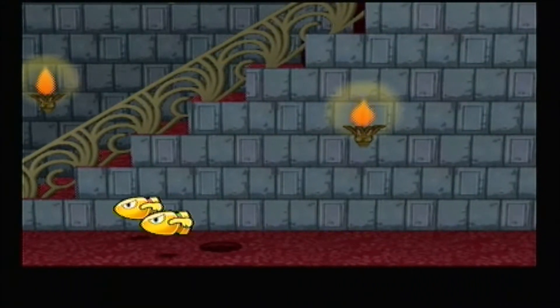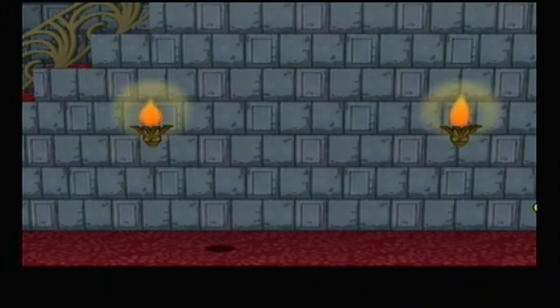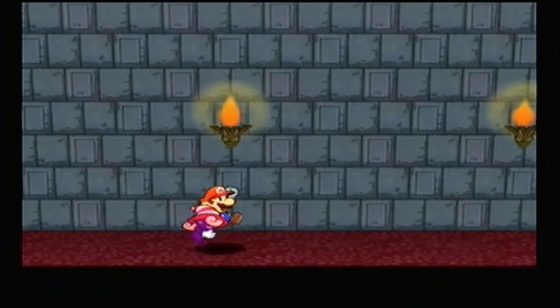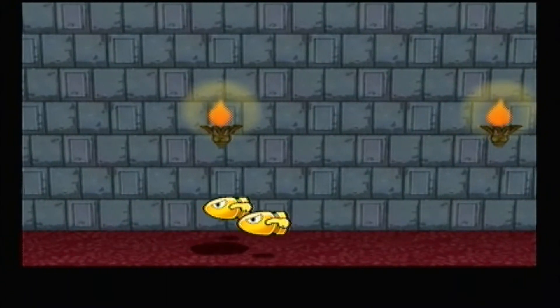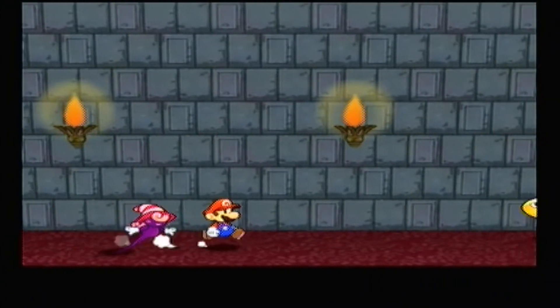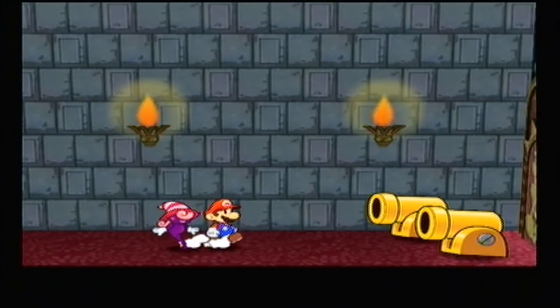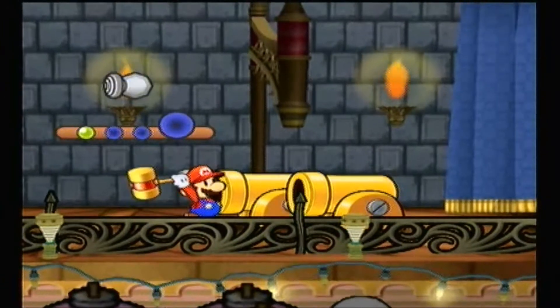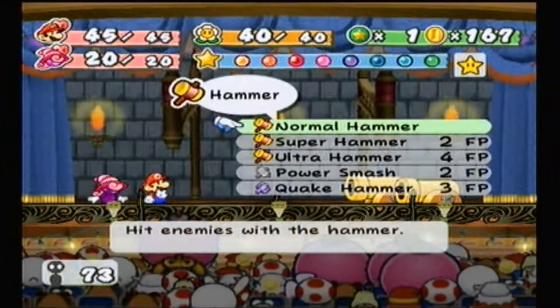We need Vivian. We've seen these guys before — bullet bills and the bill blasters, the things that shoot these. We've seen these in Pirate's Grotto, but here they're in the Thousand-Year Door, and they're golden, so they're stronger. Let's take them out. Not sure how much HP these guys have, but they're pretty strong.